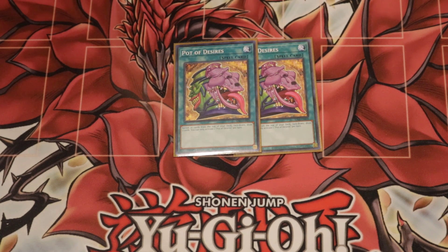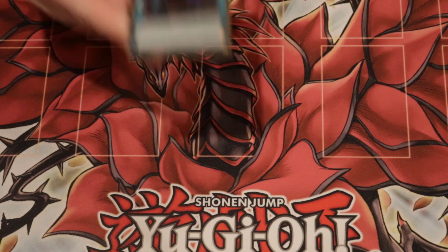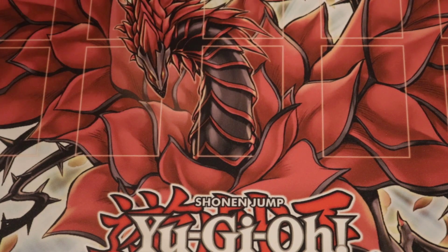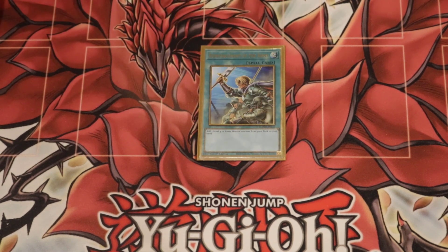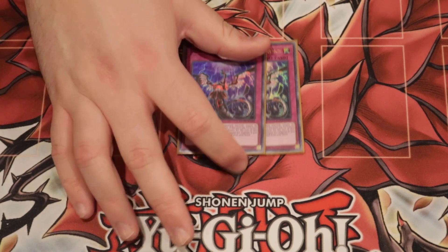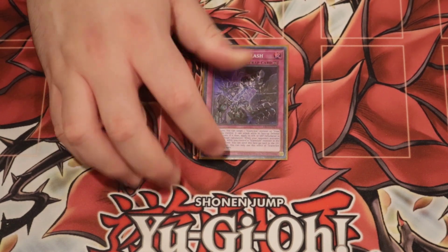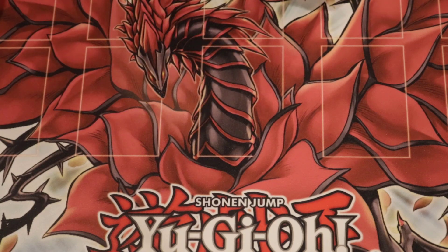I don't think there's other draw power that would be good here — maybe Prosperity would be the other option. One Call by the Grave; I wish it would come back to more than one. If they try to stop your cat with a hand trap, you're golden. Two copies of Droplet, which is really good for general board breaking. This card searches for Reinhardt. Two M-perms — I like the 2-2-2 line. Two copies of Splash, which is the Omni-Negate; you can also attack in defense with your Scareclaw monsters on your turn, though that never really comes up.